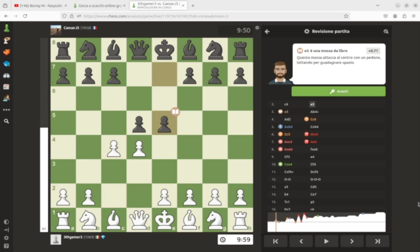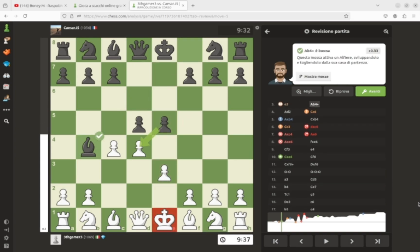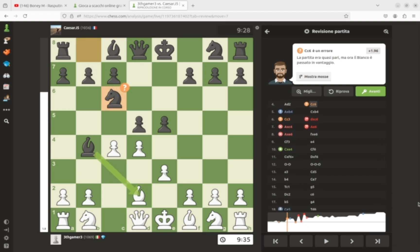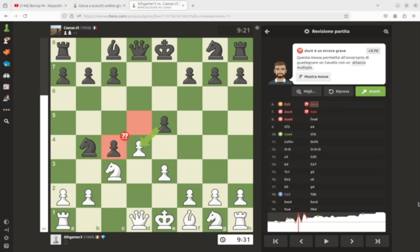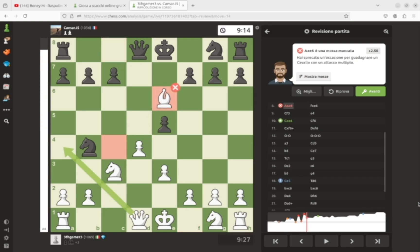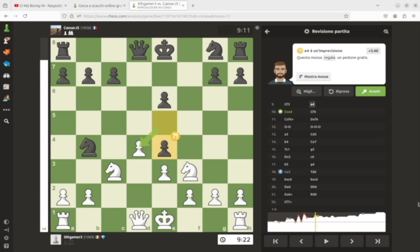But he actually plays the Albin Counter Gambit. I play E3, he goes Bb4 check, I go D2, Nc6, takes takes. Now I go Nc3, takes takes, takes E6, takes takes.